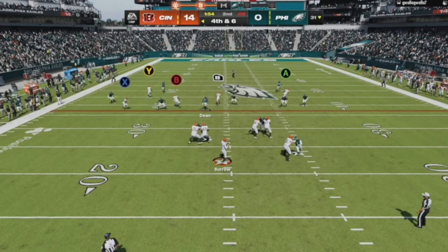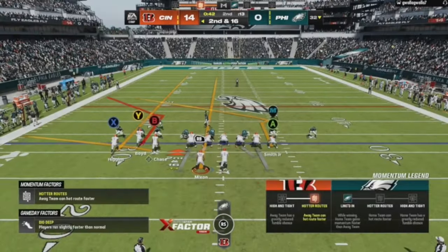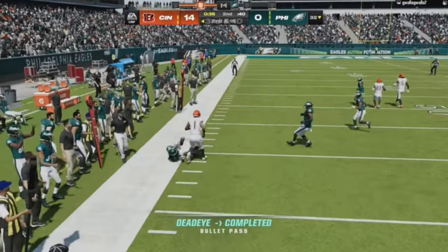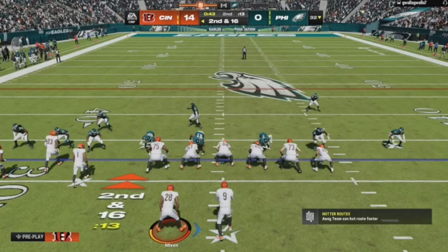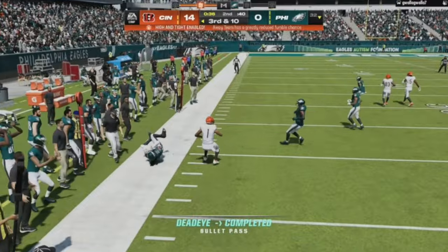I could have possibly gotten the corner here. When you're in the game actually playing, it's a lot different. Because of the bump, that's probably why I wasn't trying to take the chance. He had somebody on my running back, so I was just picking up yards to make third down easier — ended up making it third and 10. Going back to the route combo I favor a lot out of an empty set. I'll drop this setup soon — I did drop it on TikTok already.